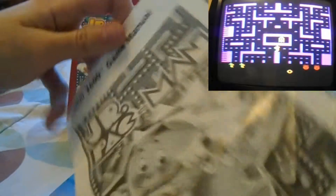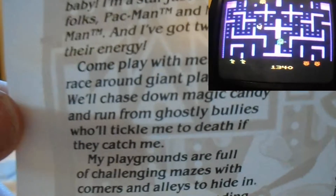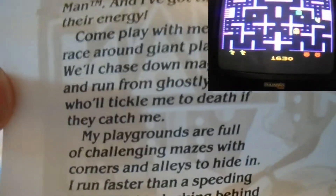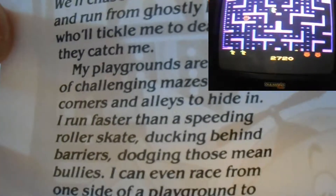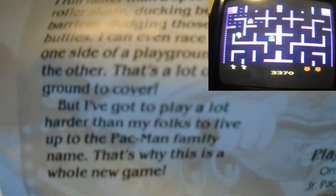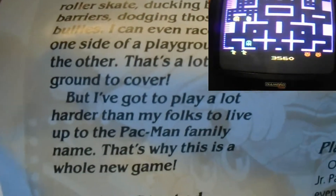Here's the manual — as I said, in terrible condition. It reads: "Kidding around with Junior. I may be young, but I'm no baby. I'm just a star like my folks, Pac-Man and Ms. Pac-Man, and I've got twice the energy. Come play with me. We'll race around giant playgrounds, chase down magic candy, and run from ghostly bullies who'll tickle me to death if they catch me. My playgrounds are full of challenging mazes with corners and alleys to hide in. I run faster than a speeding roller skate, ducking behind barriers, dodging those mean bullies. I've got to play a lot harder than my folks to live up to the Pac-Man family name."